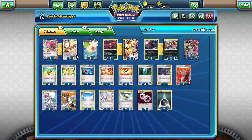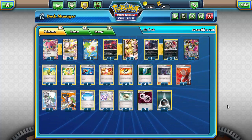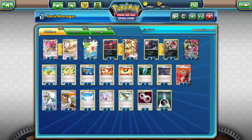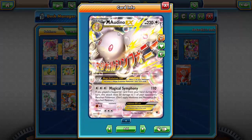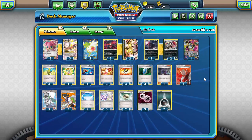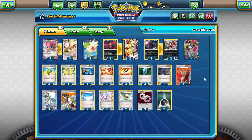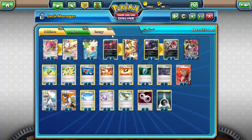Anyway, let's get right into the deck. I'm running three-three of Audino and Mega Audino — they're really the main attacker of this deck, even though I wanted to center it around Yveltal Break, because Yveltal needs so much prep and help from Mega Audino to function properly. I'm also running two Shaymin for draw support, because Setup is just the best ability in the entire game.